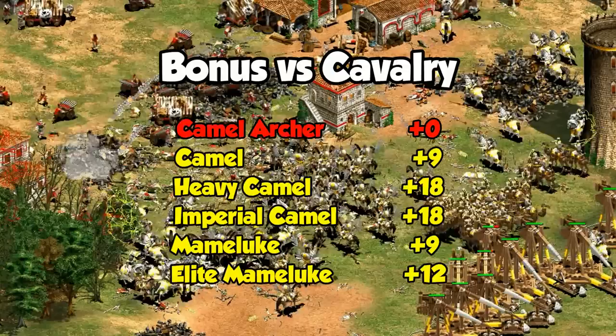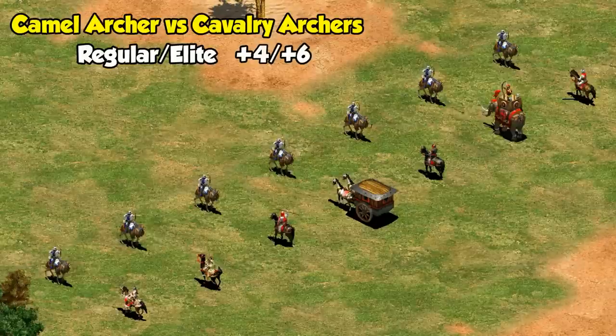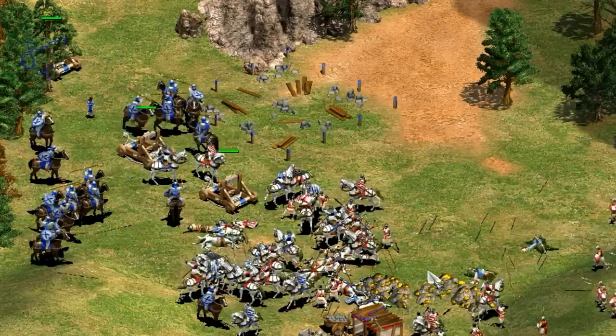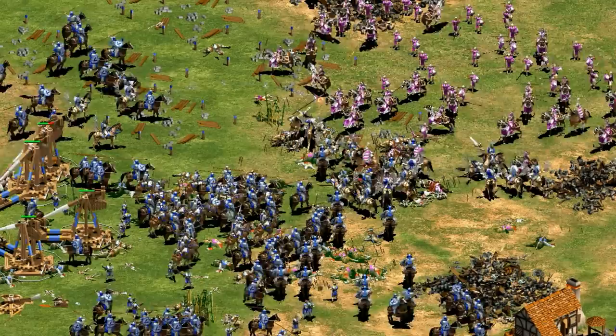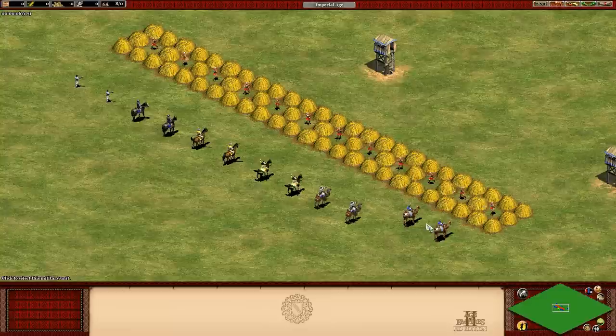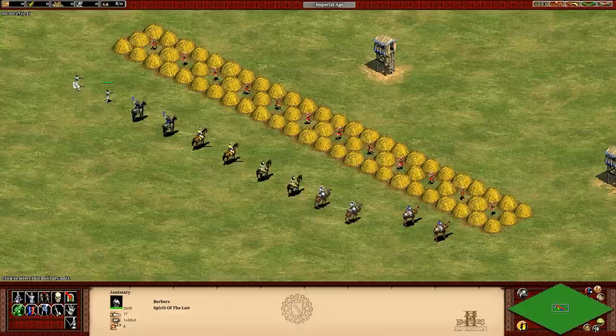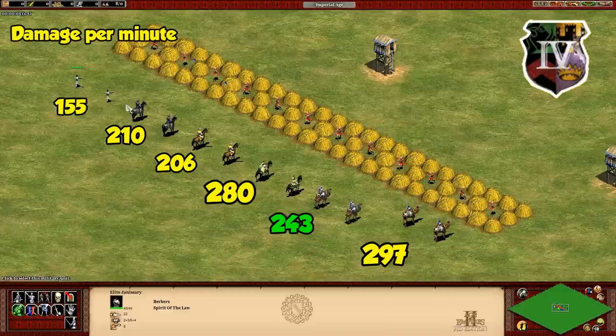Unlike every other camel unit in the game, the camel archer actually doesn't have a bonus against cavalry, but instead has one against cavalry archers. We could consider them an anti-cavalry archer cavalry archer. They have a moderate bonus against cavalry archers, which generalizes to pretty much every similar type of unique unit, except for some reason the conquistador. I think it's better to look at the camel archer as a strong stand-alone unit. I've secretly had a crush on them since my thumb ring video, where they outperformed every other archer unit in terms of damage output. With castle age upgrades they're right up there with the best, which is especially notable considering they cost significantly less than their closest competition.